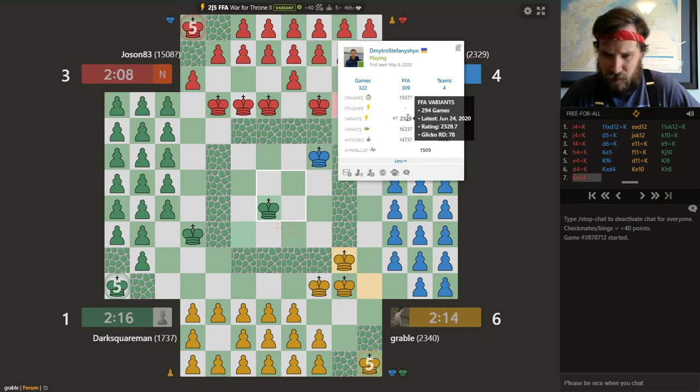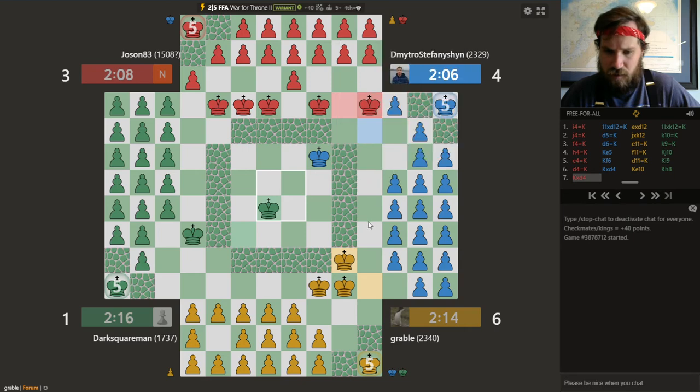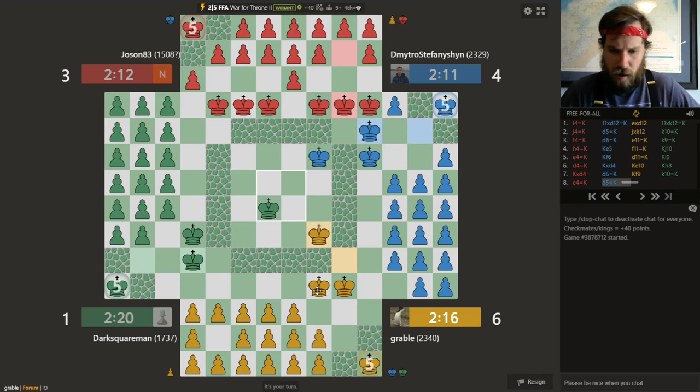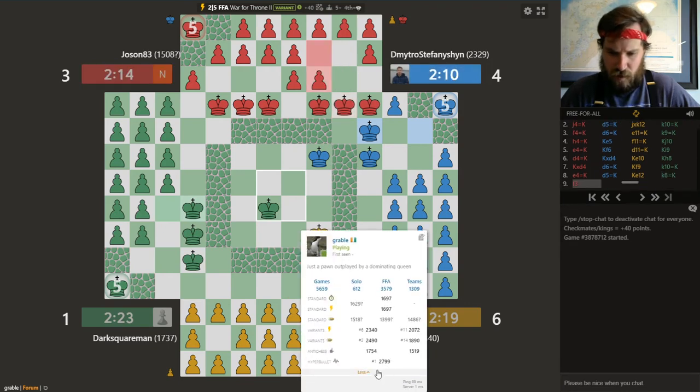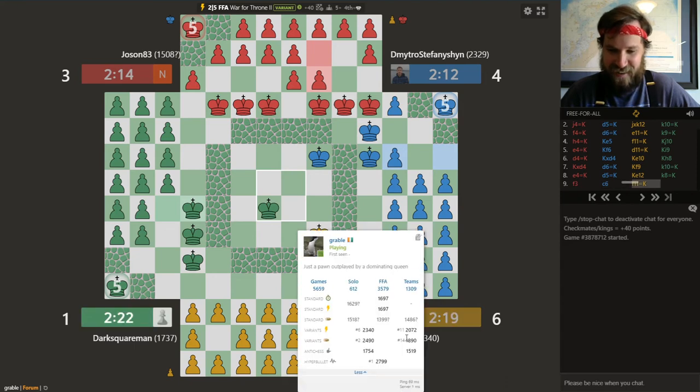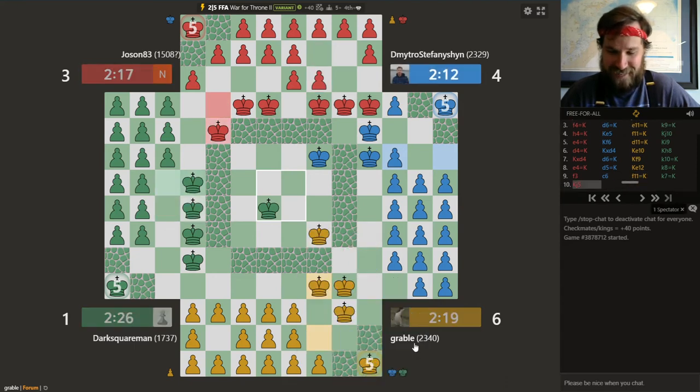I was looking at the ratings here. Looks like just the FFA variants is what this guy plays — spends a lot of time playing probably this particular variant. This one is pretty popular. Let's continue development over on my king side. My ratings could be better. If you look at my hyperbolt rating, as of last night that was 3,000, but then I went and lost a couple hundred points in a matter of three or four games.